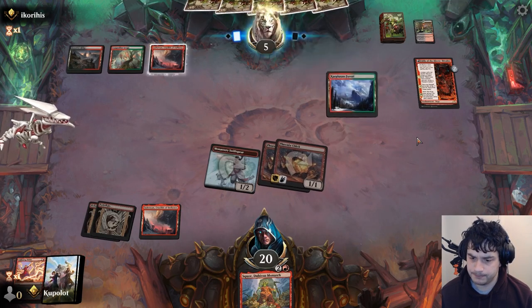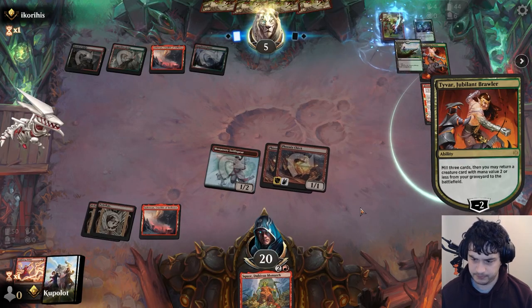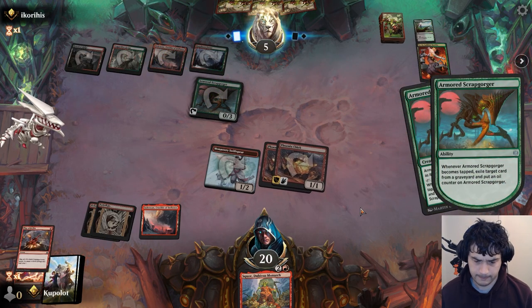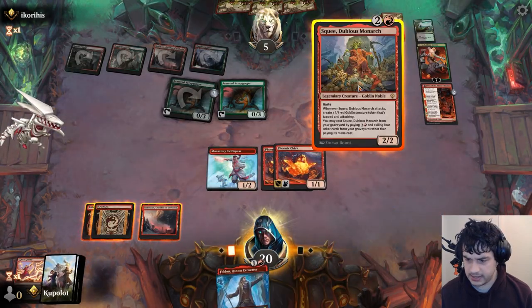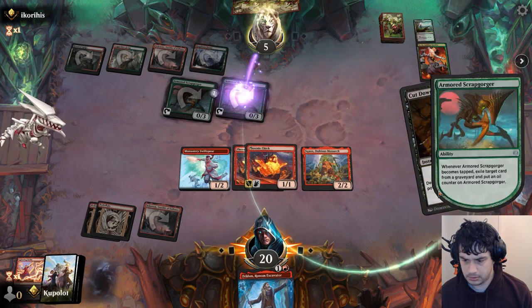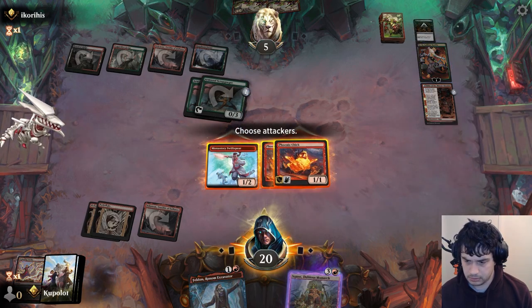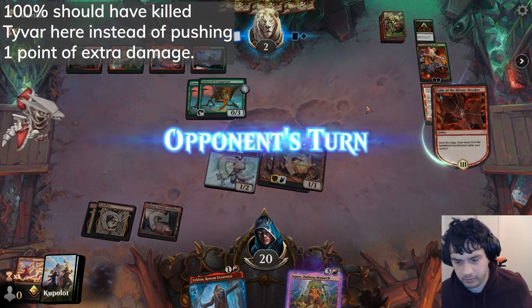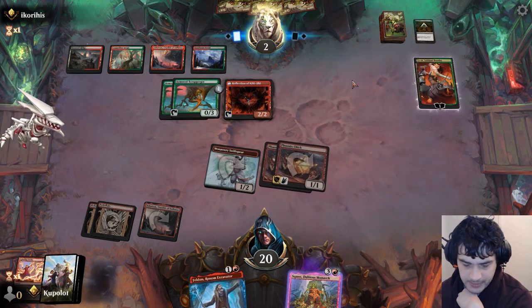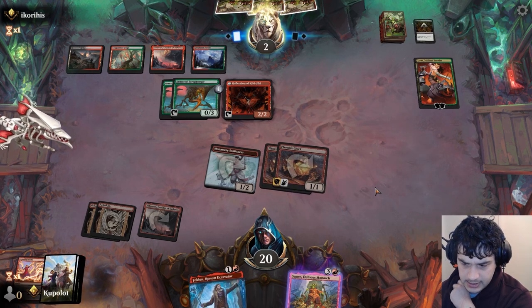There's a Traxxer. I bet they wish they hadn't blocked with... It can bring back Scrapgorger, right? Yeah. Down to five - I can go down to one. Let's play out Squee. We attack with everything. We'll put them on two. Not too bothered about Tyvar at the moment. They need another cut down, they need another removal spell. We've got plenty of ways of winning at this point. We can't use Squee just yet because there's only one other card in the graveyard - we need three more.